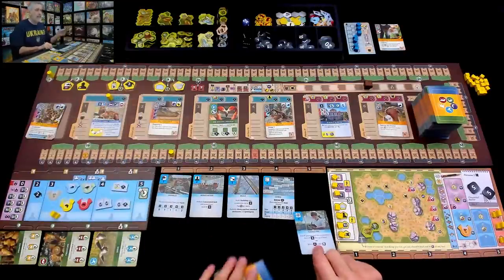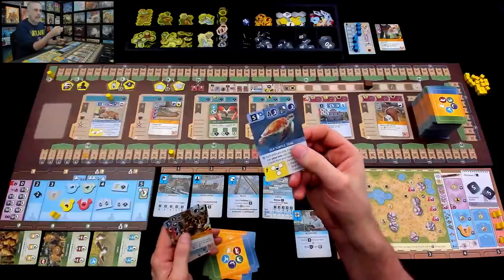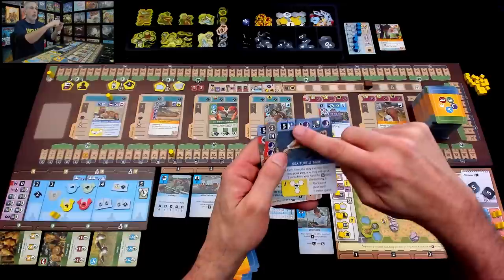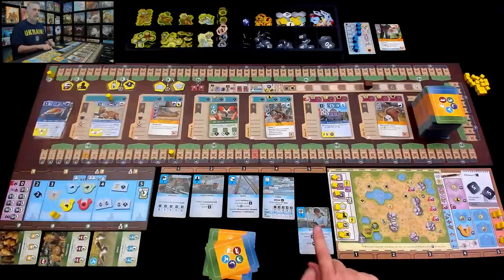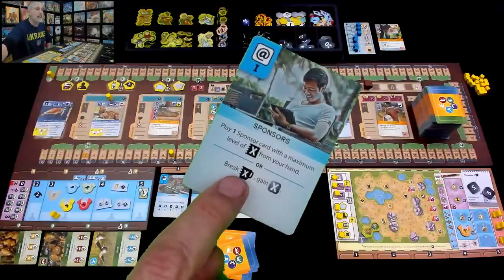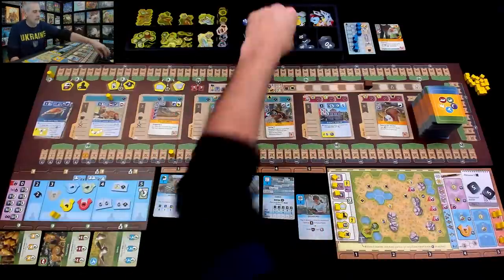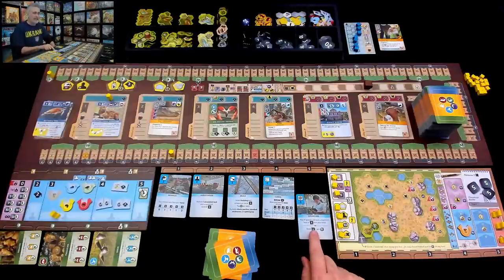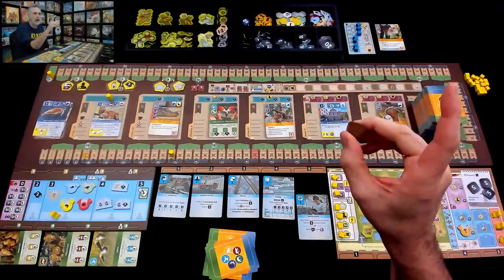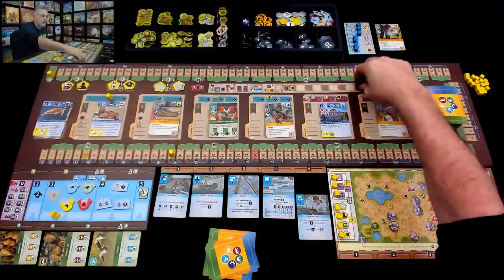Because I have no sponsor cards in hand, I take the alternate option: get $5 and break 5. So first I get those $5 — I've got $15 now. Then break 5: in a multiplayer game this would move the break marker forward 5 spaces. The player who causes the marker to cross the line and trigger the break gets a free X token as a reward for timing it right. But in the solo game this has no use — you don't even put the break marker out.